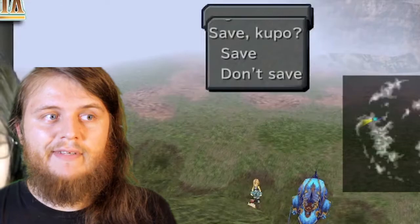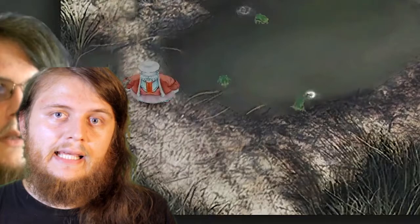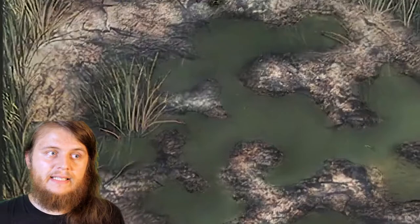What helped me the most was saving the game right before every single visit, then checking all four ponds, writing down their progress, and taking the leftover baby frogs. But if they were still tadpoles or I just wasn't satisfied with the results, I'd end up quitting the game and reloading my previous save. That way, I still had my results written down and the internal clock wouldn't have reset at all — it's as if I never visited the Qu Marsh in the first place.